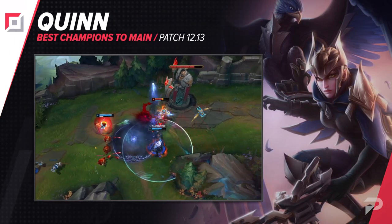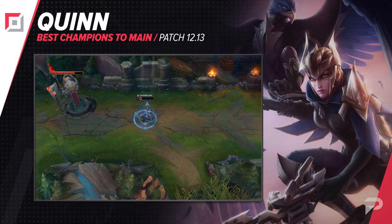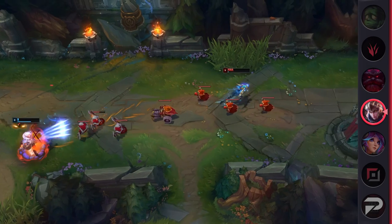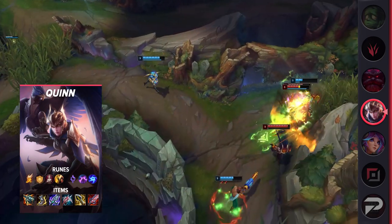The next top laner that we have is Quinn. After her buffs earlier in the season, Quinn's performance went up quite a bit, but surprisingly, people aren't really abusing her as much as you'd think they would. Usually the high win rate champions that people stay away from are the so-called boring picks, like tanks or enchanters. But Quinn is a carry through and through, so it doesn't really make too much sense.